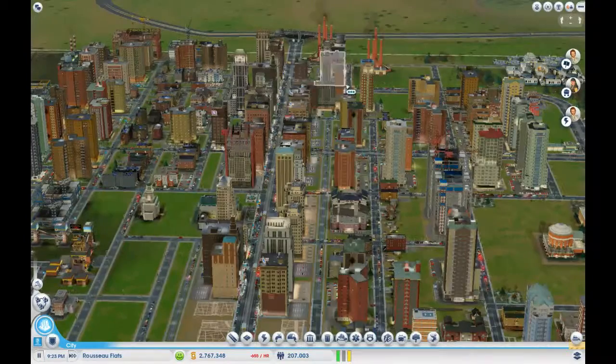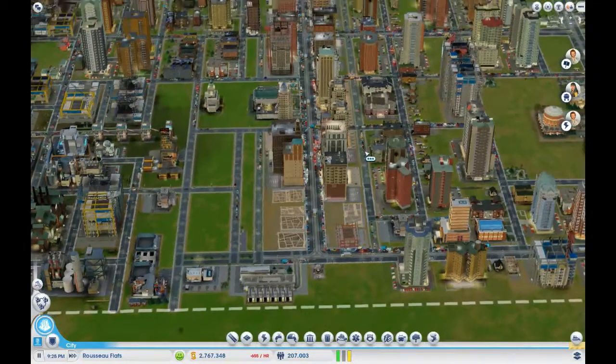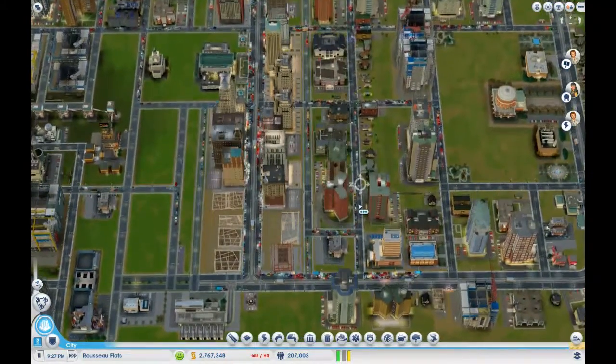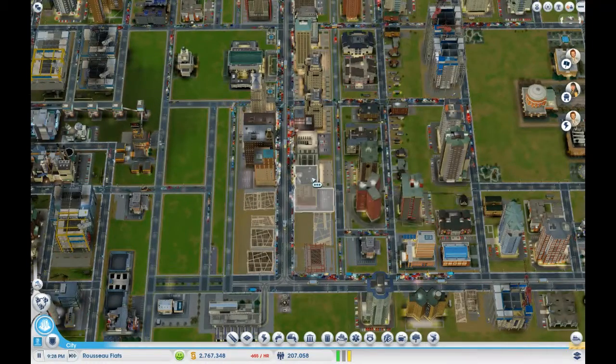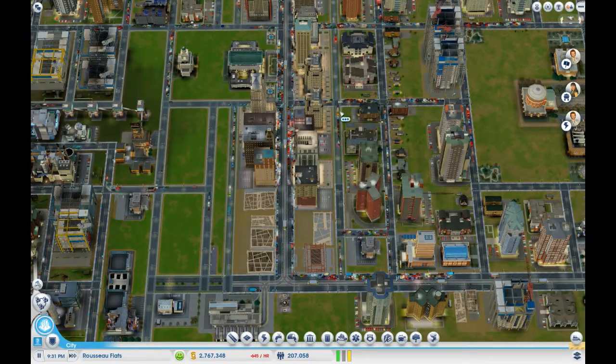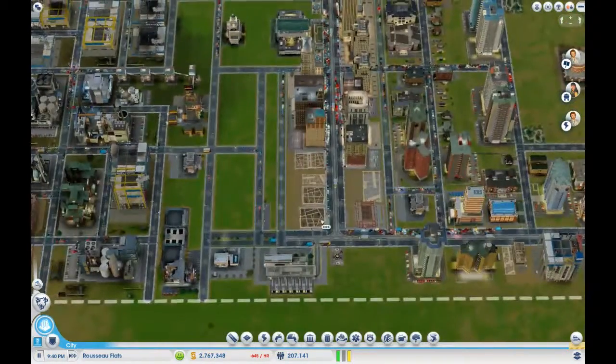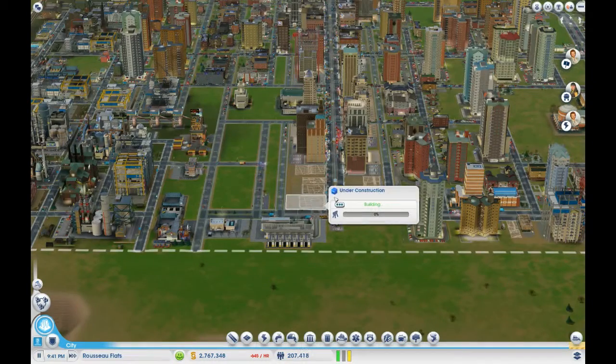So let's close the data view. One thing I'm considering — and I'll test it on a section — is instead of facing these buildings on the main artery, face them on this side road. The main artery will still be useful for street car stops, since Sims will stop at a street car and walk around the block. That should take some of the road traffic off this main avenue.